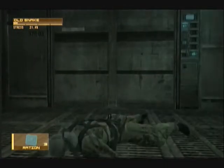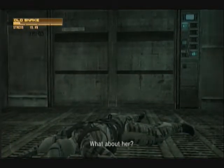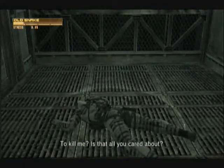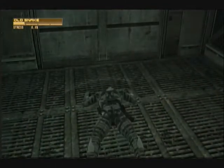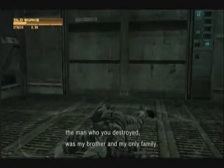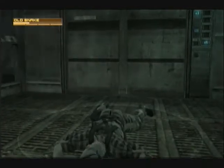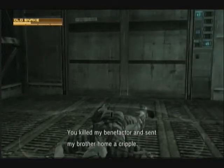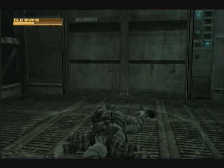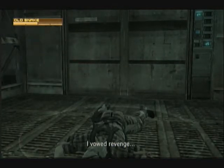'Snake, I've got something to tell you about Naomi Hunter.' 'What about her?' 'She might be a spy.' In-game dialogue then plays: 'To kill me — is that all you cared about? Frank Yeager, the man who you destroyed, was my brother and my only family. You killed my benefactor and sent my brother home a cripple. I vowed revenge — but I can't go yet. I still have a job to do.' It's really cool to hear those dialogues from the past.